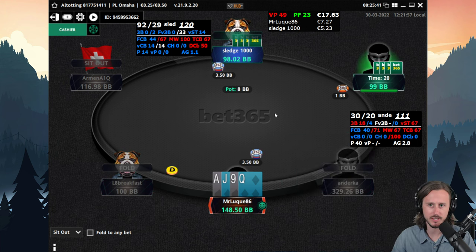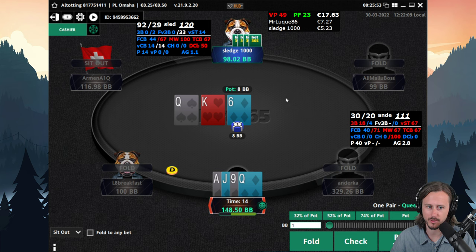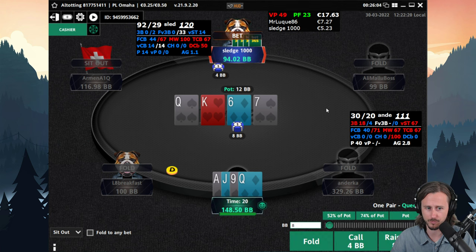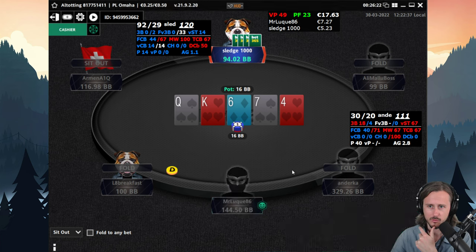Nice hand — ace-queen-jack-nine double suited. Middle pair, gutter, two backdoor flush draws. My opponent is very wide so we can definitely think about betting here given his preflop range, but is there really a benefit? We don't really need protection and it's hard to get called by weaker hands. I don't mind just checking and potentially going for value on later streets. We're going to call — don't see a reason to raise. That's a very bad river and now we're going to fold.